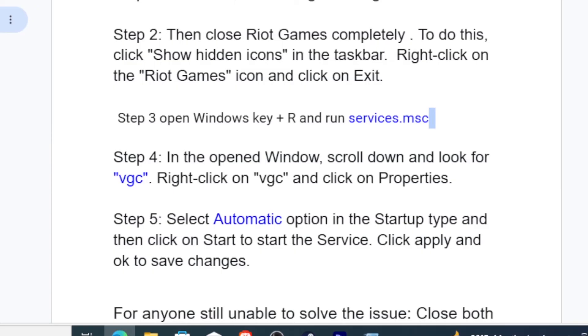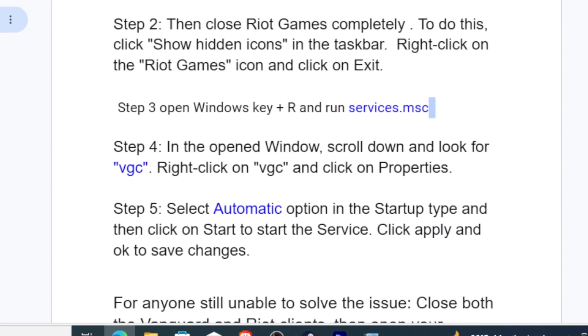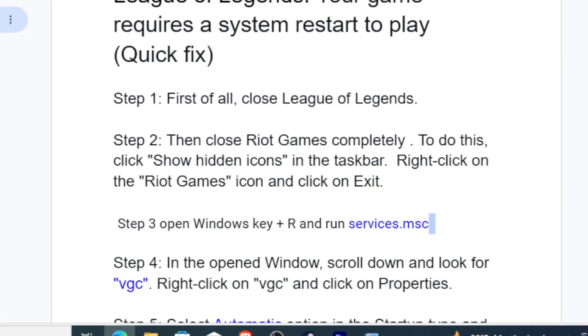If you're still unable to solve this issue, close both the Vanguard and Riot clients, then open your Program Files and locate the Riot Vanguard folder. Delete it, then reinstall both Riot and League of Legends. Restart your computer, reinstall League of Legends, and you'll be able to fix this issue. Make sure to follow this tutorial carefully.